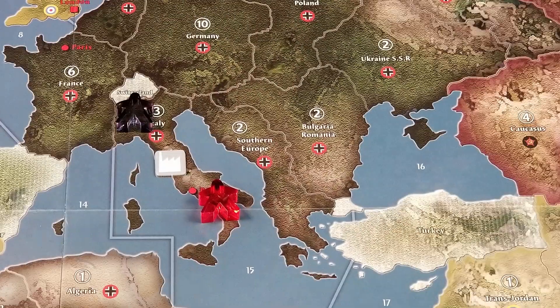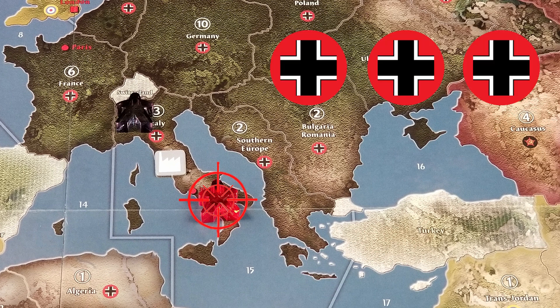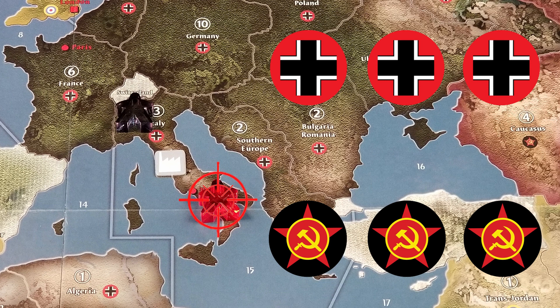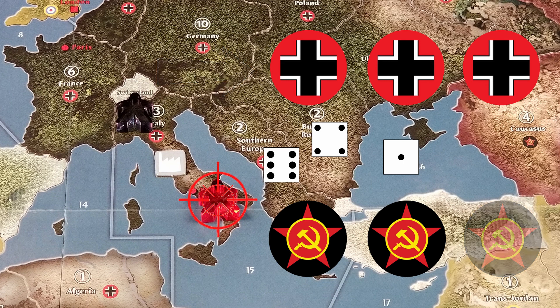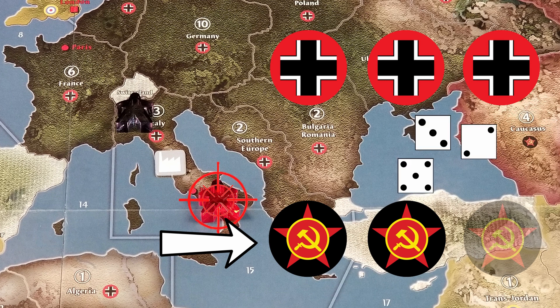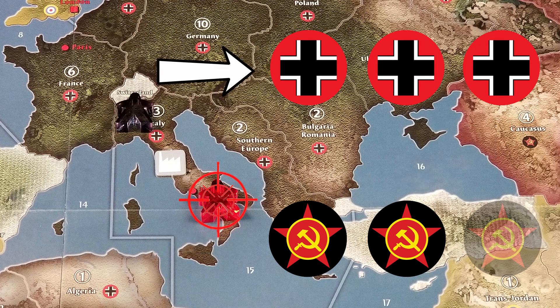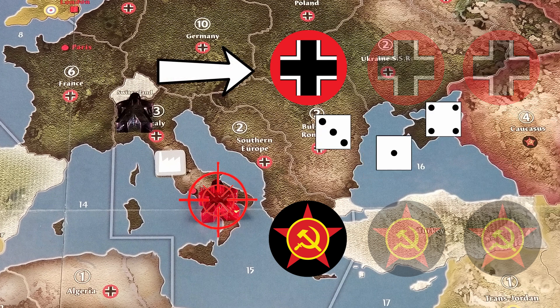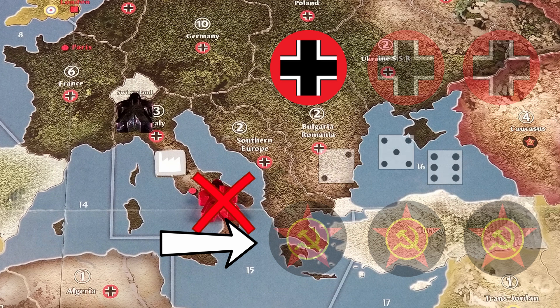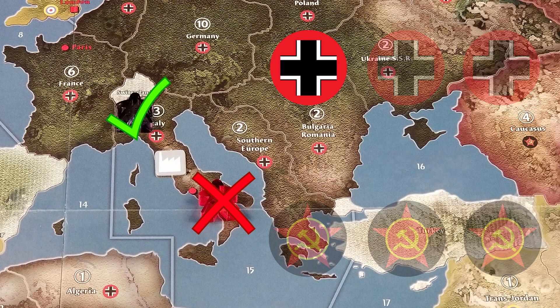Let's look at an example. The Russian spy ended its turn in Italy, and the Germans decided to try to take it out. During the combat move phase, the German spy moved into Italy and declared spy-v-spy combat against the Russian spy. We set up three markers for the attacker and three for the defender. Each side takes turns rolling three dice, each scoring a hit on a one. The Germans go first and get one hit — one Russian marker down. The Russians fire back and get no hits. Back to the Germans — one more hit. Not looking good for the Russians. The Russians fire and get two hits. The Germans get the final hit, but the Russians get to fire back and they miss. The Russian spy is destroyed. The German spy lives to fight another day.